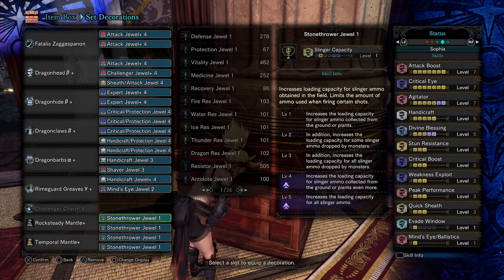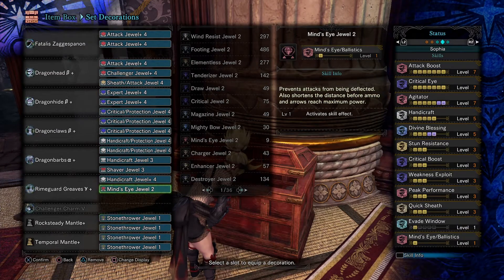Stone thrower is just there for the wall slam, or sometimes I squeeze it into my combo by pressing the slinger while doing R2. I time it so that when the monster is down and I do helm breaker, it's about to stand up, and hopefully the helm breaker can flinch the monster again. Peak performance is self-explanatory — it's a DPS boost when your HP is full. So there's my first build.